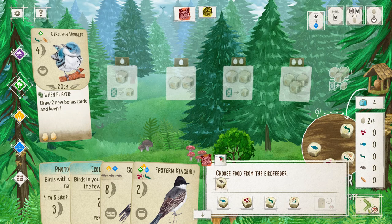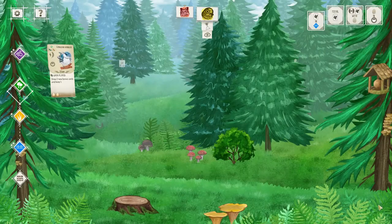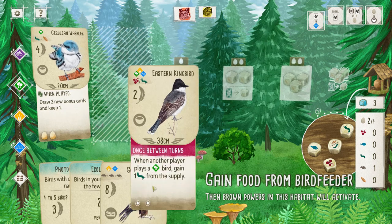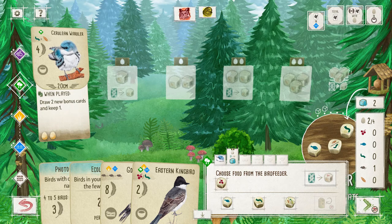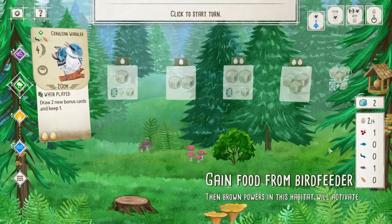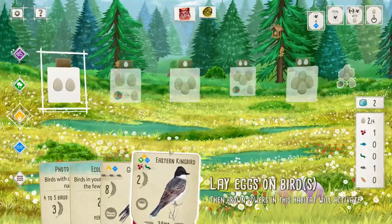There is a rat — lucky me! We'll go ahead and get that. Now that I think about it, I should get food for my Eastern Kingbird. I can go ahead and get food — we'll grab the fruit because why not. It really wouldn't have mattered; I had a lot of options available to me, but I'm just feeling juicy to get that fruit.